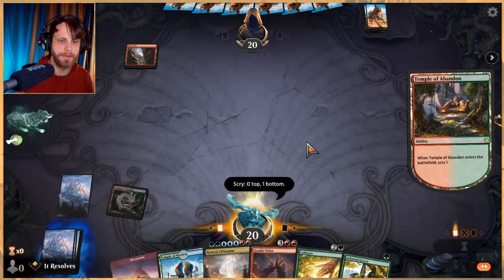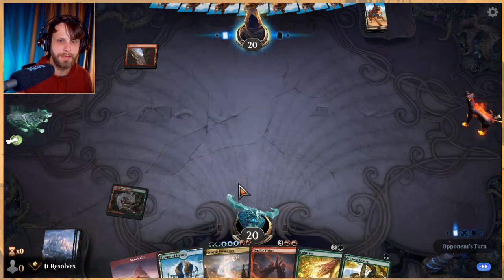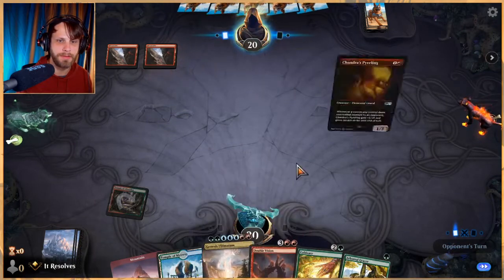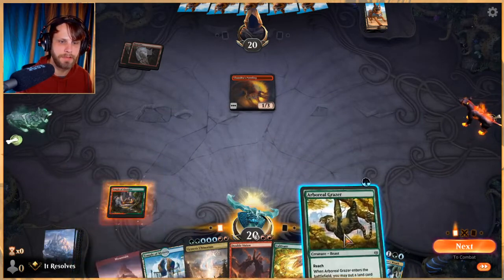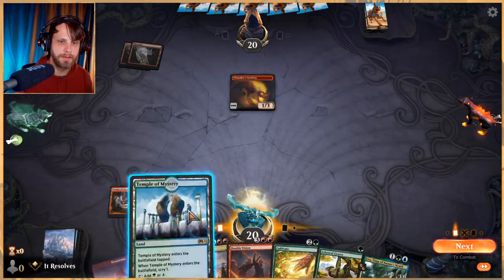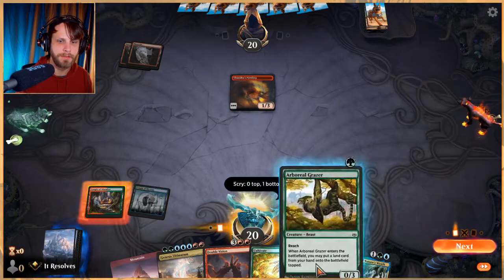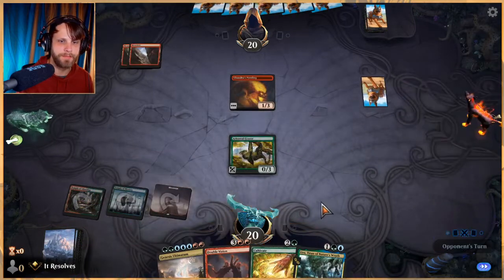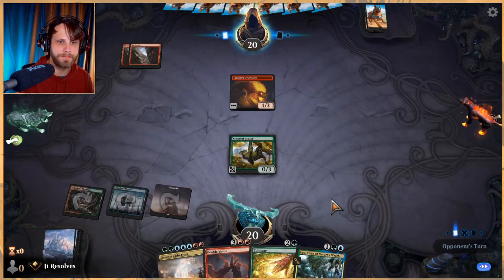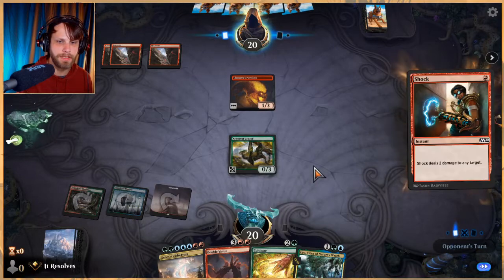I'm going to put that on the bottom — as much as I love it, I think at this point we're on the Double Vision Genesis Ultimatum plan. Uro might be a little helpful here just to draw lands and then hopefully get to play them. Cultivate is obviously going to be great.